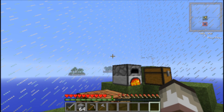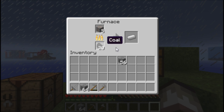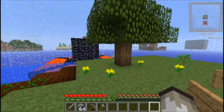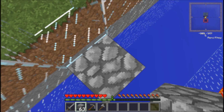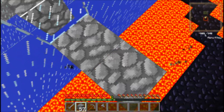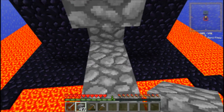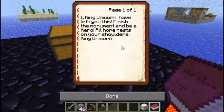Okay guys, so we're back. I found the coal — about 26, or 21, which was pretty good. I found some iron before, so I'm just cooking that up. I'm going to take an iron pick. I've got two more trees up — that's very good. It seems to be all obsidian, so we're just going to break into this place. I think this one's going to be very straightforward. I, King Unicorn, have left you this — finish the monument and be hero, I'll hold the rest on your shoulders.